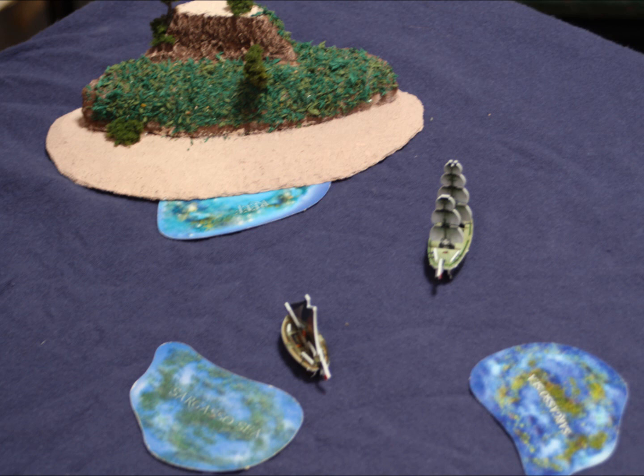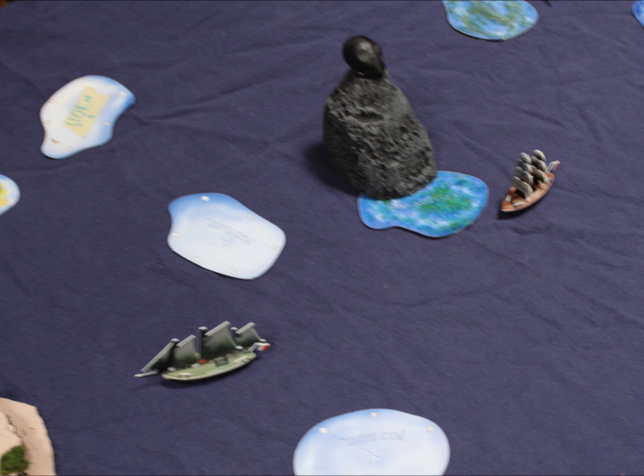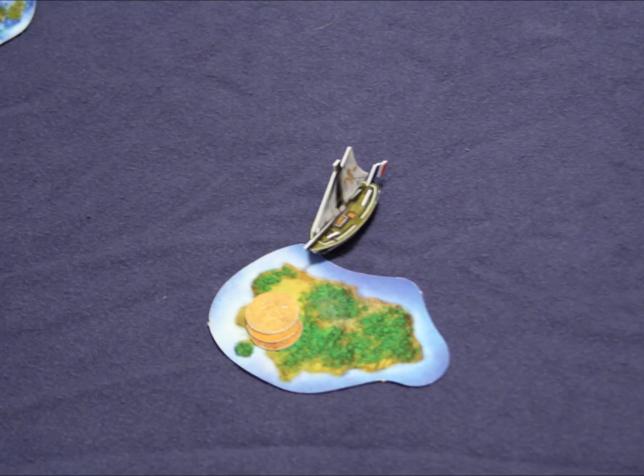The Dijon and Coeur approach Triangle Island, whose beach is partially blocked by a reef. The Triton and Intrépide make for the flat-topped island, with the Intrépide leaving the Coeur and Dijon to follow the Triton. Le Pic docks home and the French immediately cash in the medicine to give themselves some gold to work with.